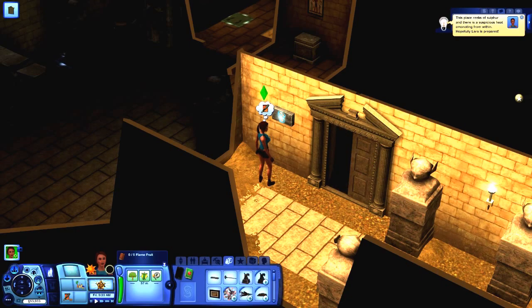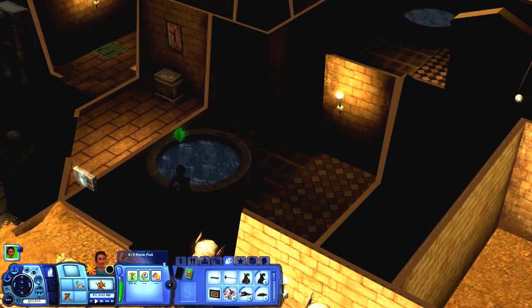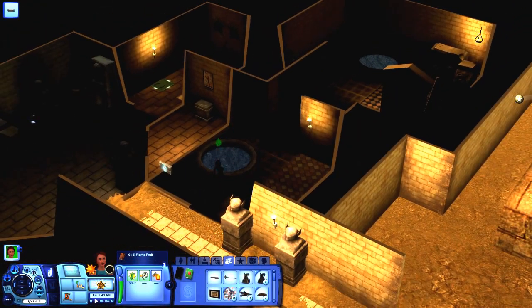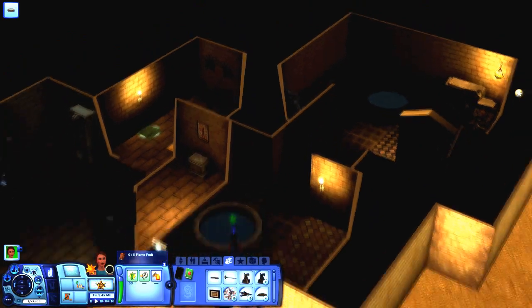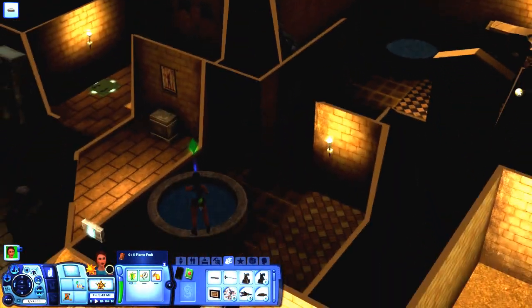It smells of weeks of sulfur and there's a suspicious heat emanating from within. Hopefully Lara is prepared. Let's explore that — I don't think there's anything in there. I think it's to jump in if we catch on fire, because there's clearly a trap here.